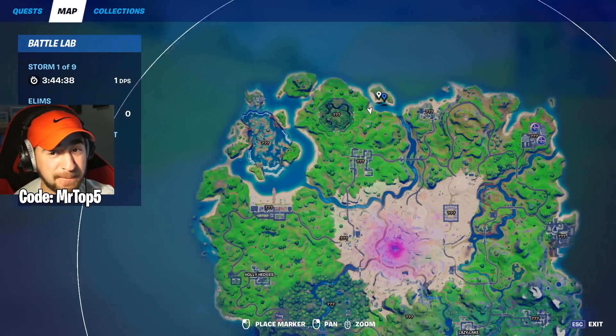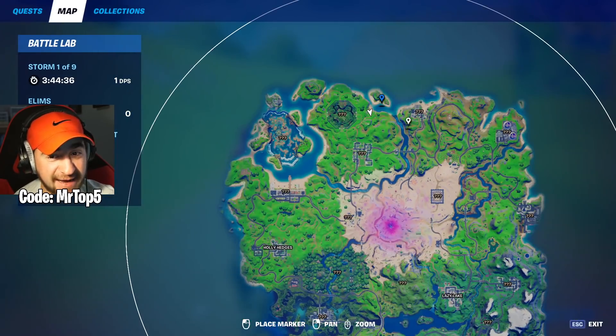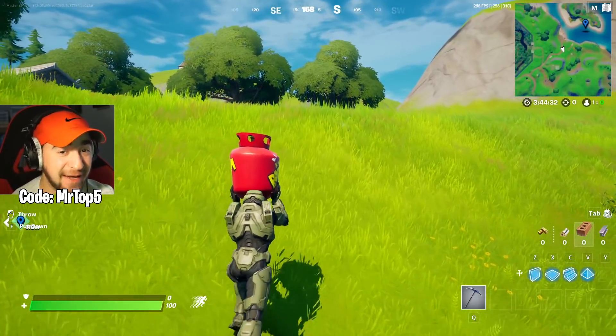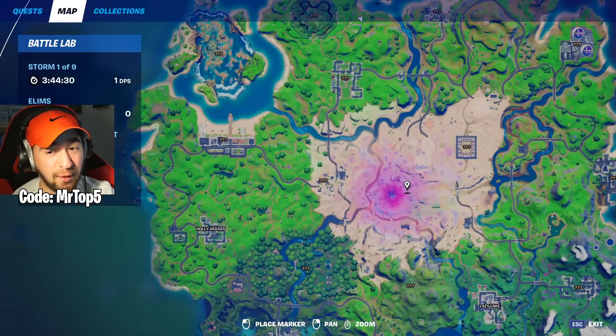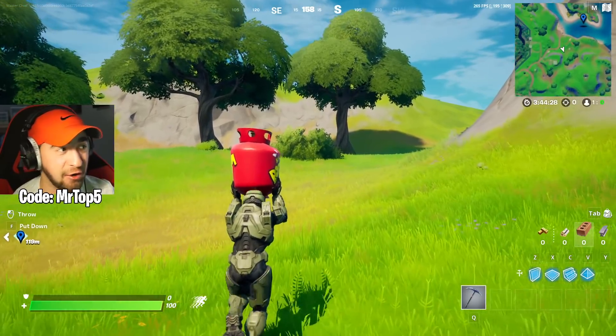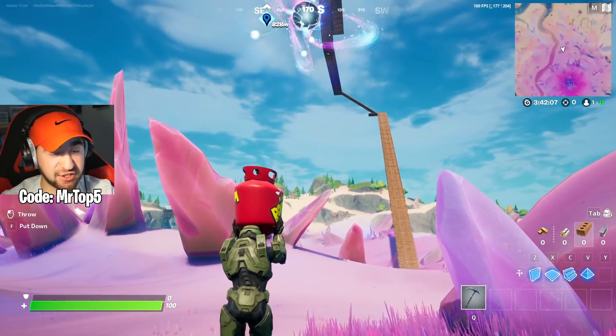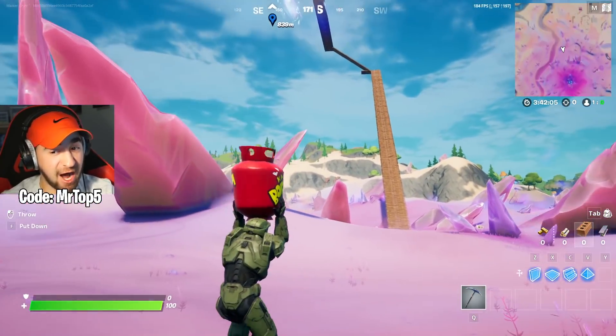I'm pretty sure Fortnite did this on purpose where the propane tanks are all the way on the top of the map and the zero point is like halfway across, because I doubt in a real game anybody would carry this all the way over to the zero point. And just keep in mind the glitch does not end there — there are more steps.